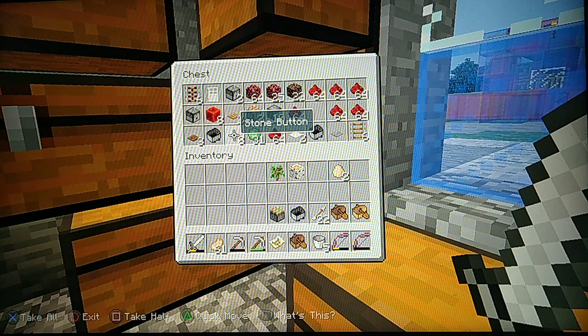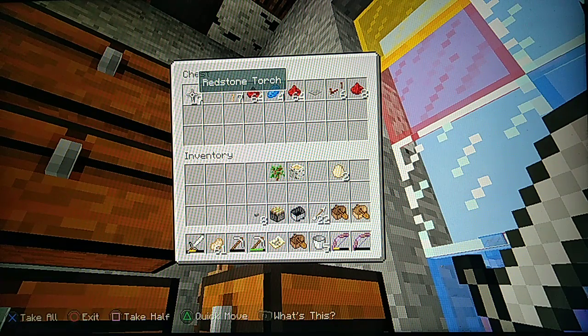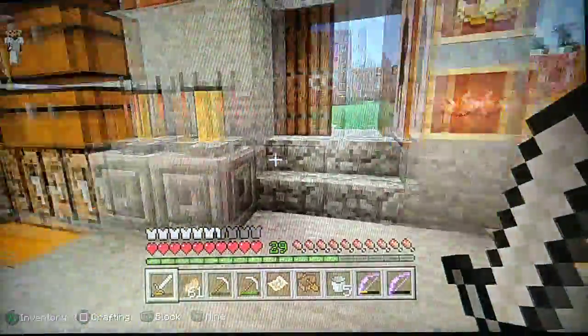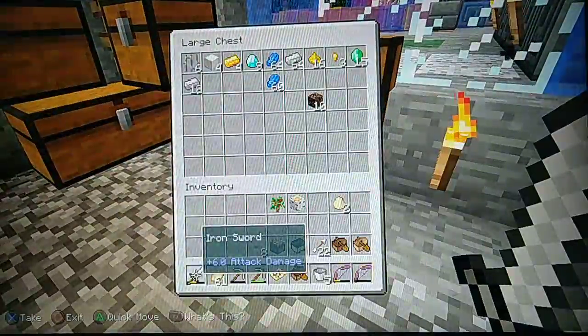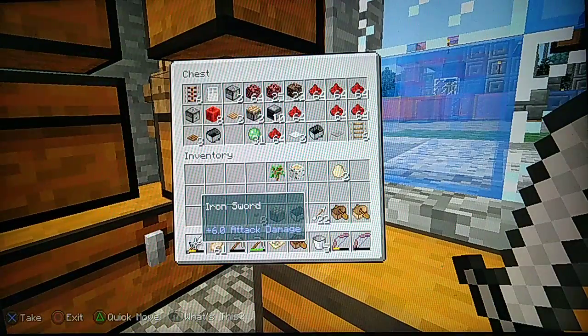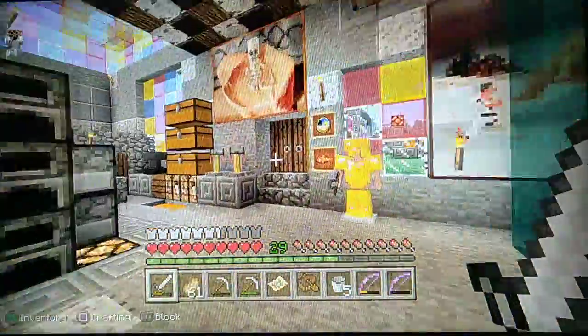And a stone button — yeah we'll use a stone button. That's about it I think, because you just want to push the button, open the gate, and then it flows. What about a dispenser — we could have a water dispenser in there as well actually. I've got a dropper; we could have a couple of dispensers, that might be the one.